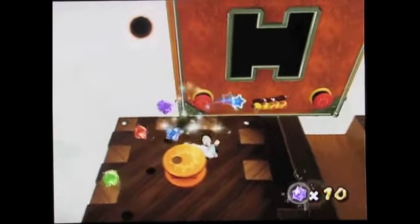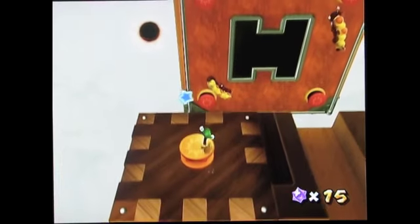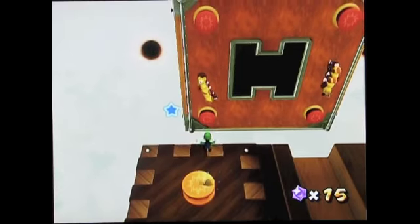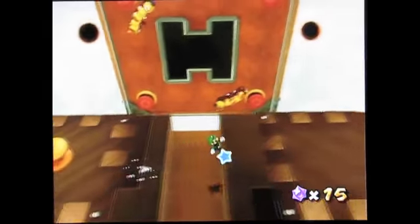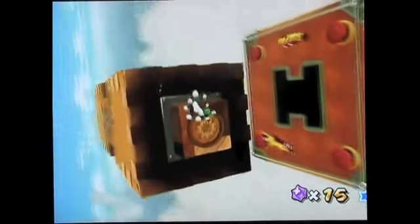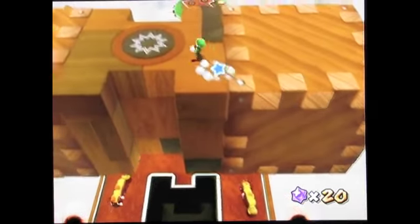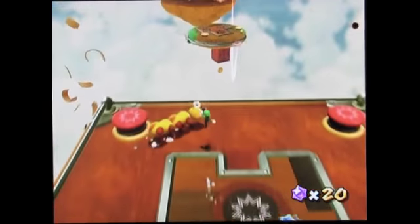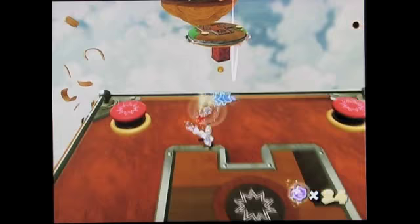Let's collect some Star Bits. By the way, these springboards — if you ground-pound on them, you go flying. A couple of other things you can do on this block: go to the sides and ground-pound on the pegs to get stars. Wigglers — ground-pound them, flip them over, and jump on them. You can get a bit of Star Bits that way.